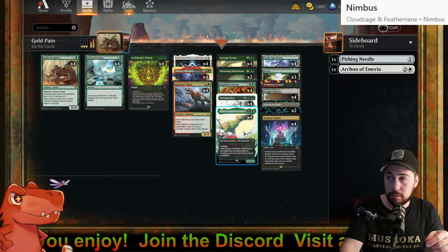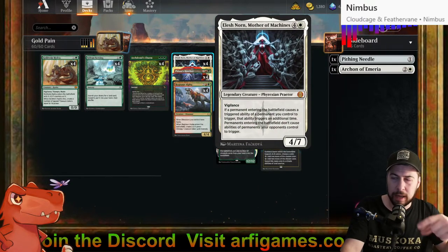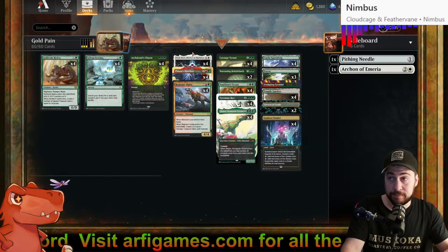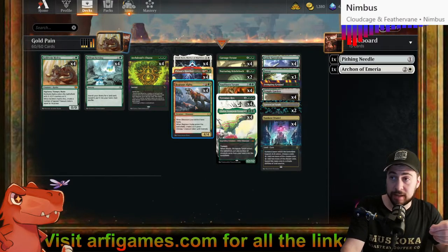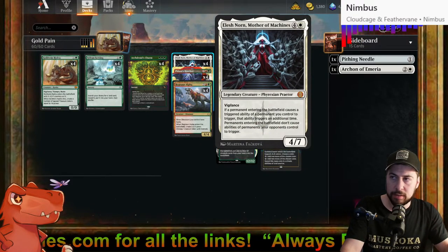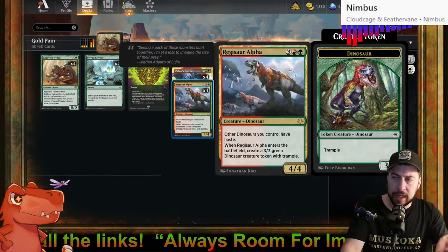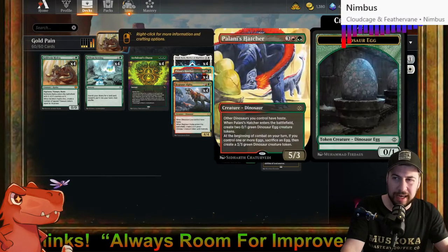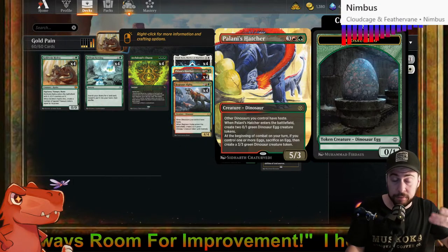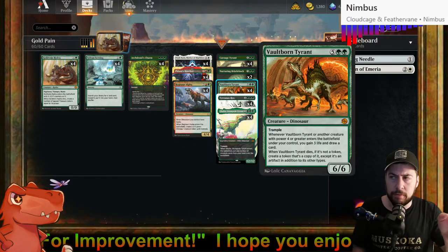If we get one Elish Norn down before Galta Stampede Tyrant and have another in hand, the second one can be part of the batch of creatures Galta puts out. Both exist at the moment everything enters, so Regisaur Alpha would make three tokens — one for the original and one for each copy. If I could have Regisaur and Palani's Hatcher enter together, I'd make four egg tokens with one Palani. Good for chump blocking situations.